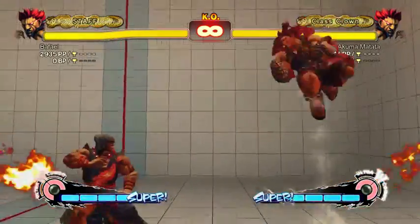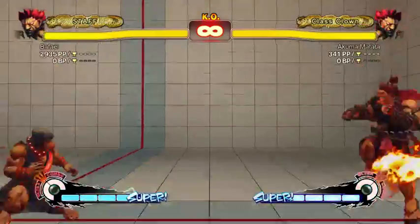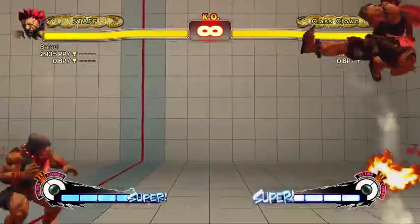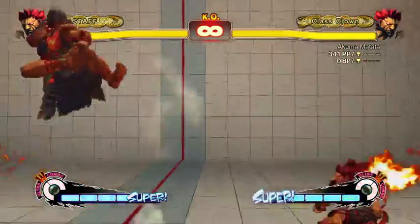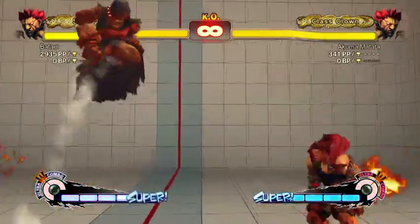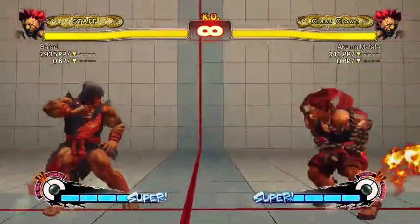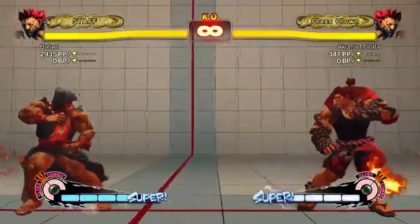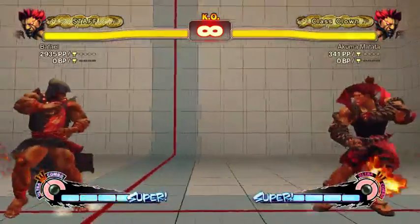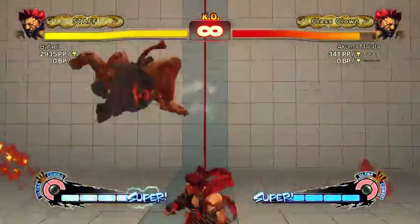Air moves: air toward hard kick is usually the normal people use when jumping in. It's good and does pretty high damage and goes far. Jump strong is probably useless.